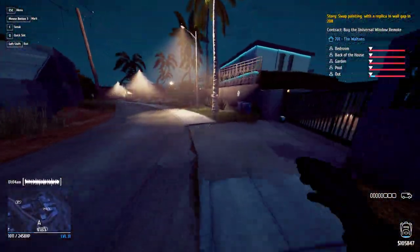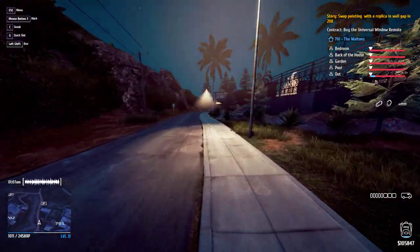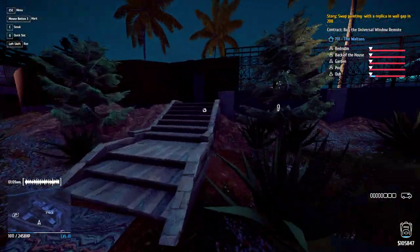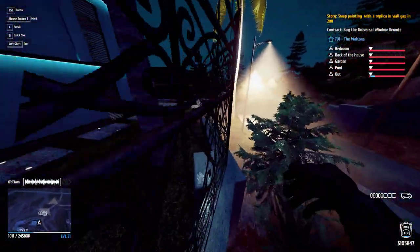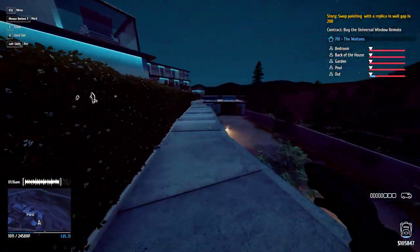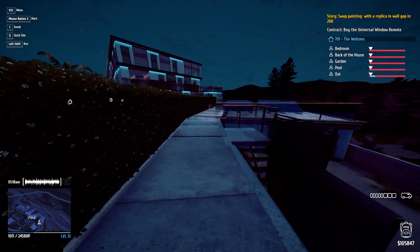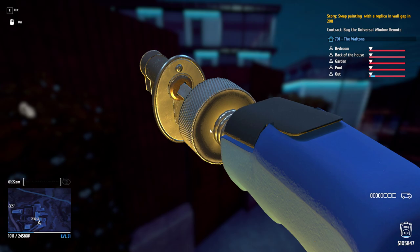You don't need the hacking laptop for this gate. You just run over to the front, hop on this ledge, run across this ledge right here, and then use the mini electric lockpick.